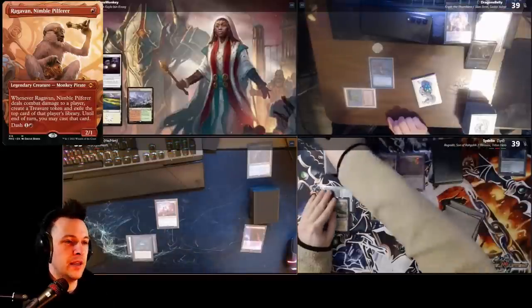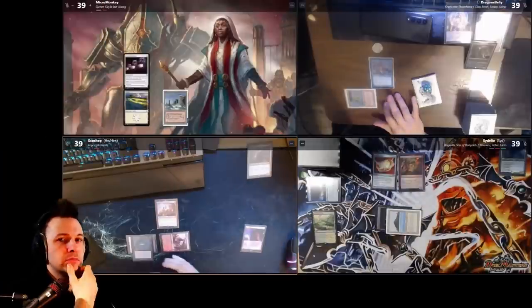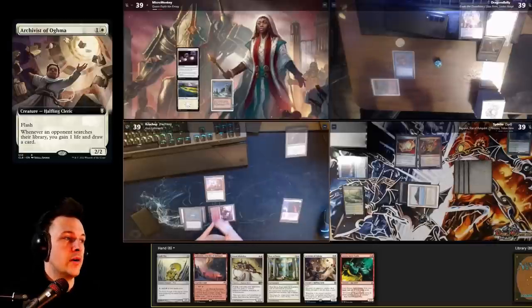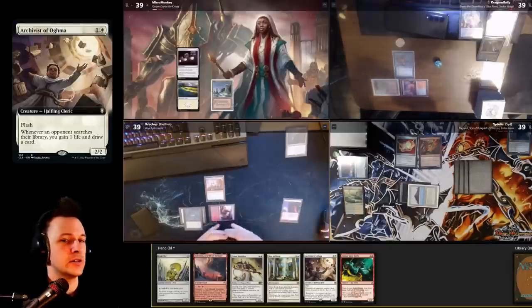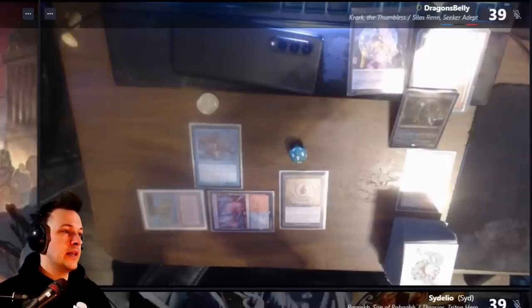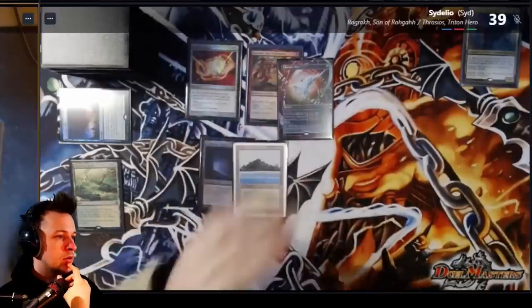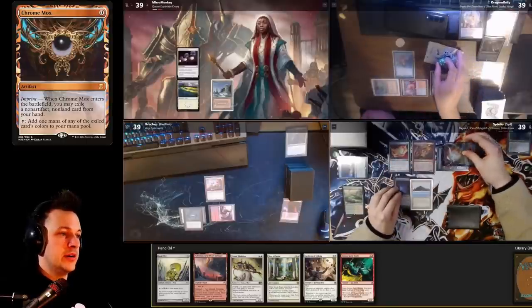I take my turn, untap and draw. I play Wooded Foothills, sacrifice it finding a Plateau, and just pass the turn. I drew an Archivist of Augma. I could have cast Goldmear for mana acceleration, but I think people might search libraries, so I'll hold mana and cast Archivist of Augma at instant speed for card draw. The Krark player pays for fish, plays a land, plays Mox Amber, and passes. Rograc-Thrasius plays a Chrome Mox, imprints Muddle the Mixture, giving the fish player a card draw.